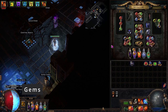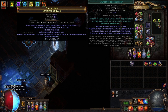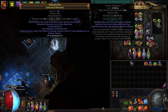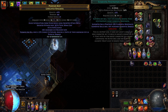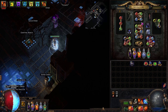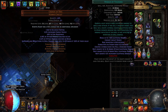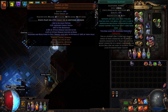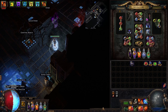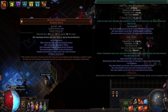As for gems, we will be using a Divergent Kinetic Blast, supported by Awakened Fork, Elemental Damage of Attacks, Greater Multiple Projectiles, Elemental Penetration, and Divergent Inspiration. For our auras, we are using Herald of Purity, Hatred, Herald of Thunder with an Enlightened level 3 support, and we are also using Herald of Ice, Herald of Ash, and Vaal Haste.